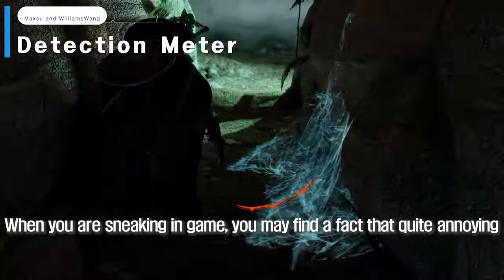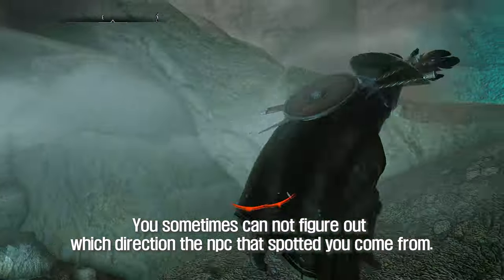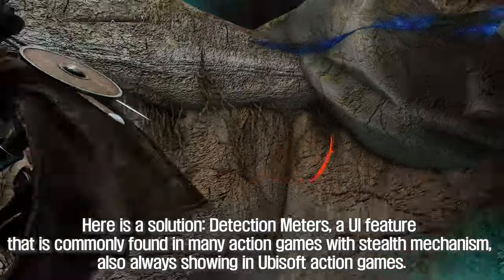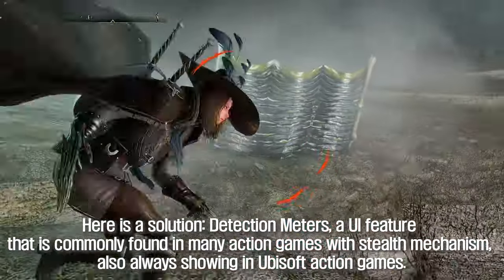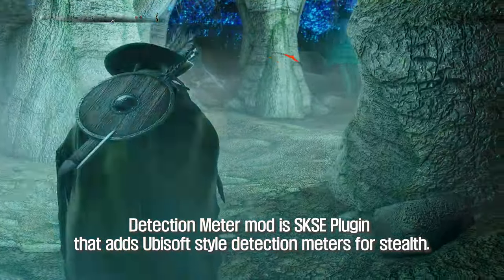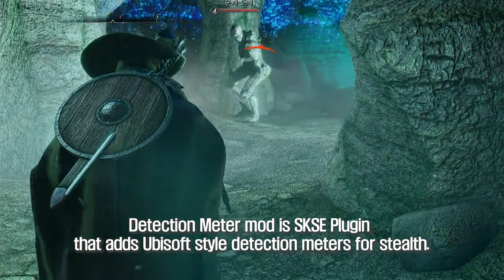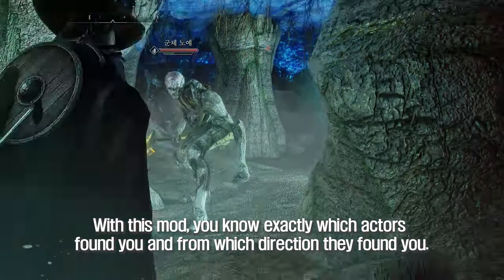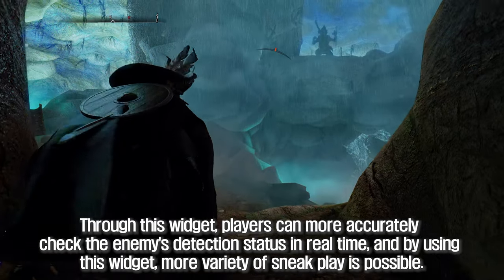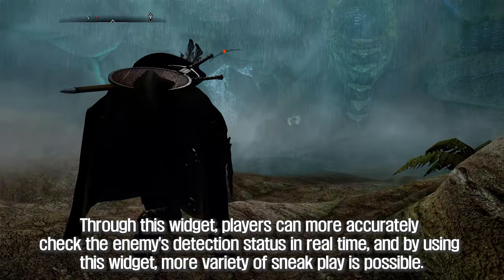When you are sneaking in-game, you may find it quite annoying that you sometimes cannot figure out which direction the NPC that spotted you came from. Here is a solution: Detection Meters — a UI feature commonly found in many action games with stealth mechanics, also frequently seen in Ubisoft action games. Detection Meter Mod is an SKSE plugin that adds Ubisoft-style detection meters for stealth. With this mod, you know exactly which actors found you and from which direction. Players can more accurately check the enemy's detection status in real time, enabling more variety of sneak play.